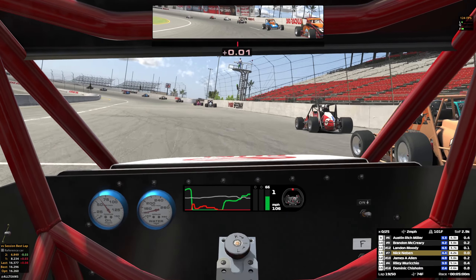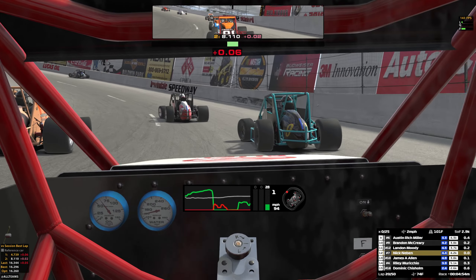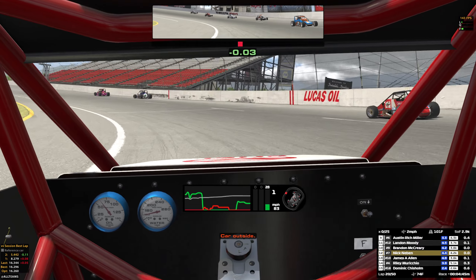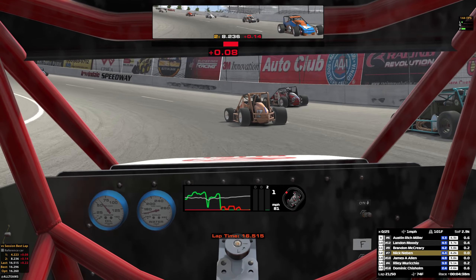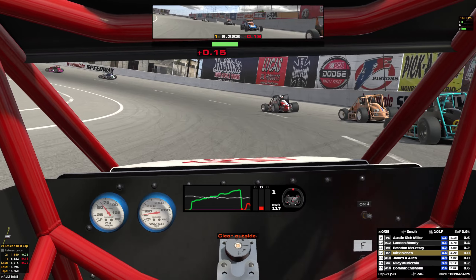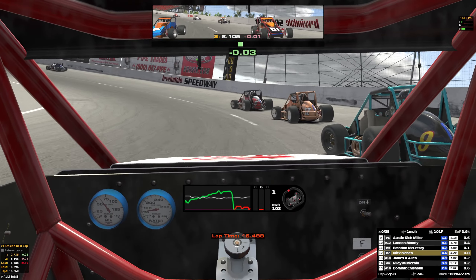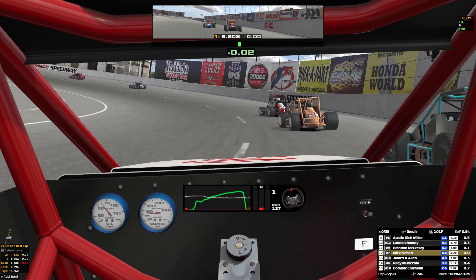Brandon's dropping off a bit. 16.3. That was dumb — that was really dumb. Settle back in, still there, hold your line. That was just a dumb idea all around. Getting a little aggressive on the throttle. Riley's going for a slider — can't quite get it done. We kind of held him up there in the center of the corner.